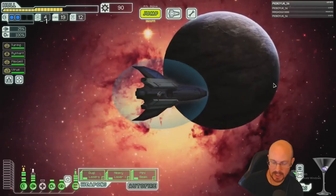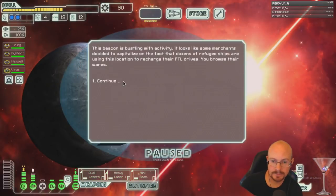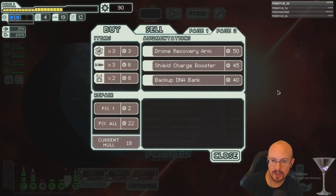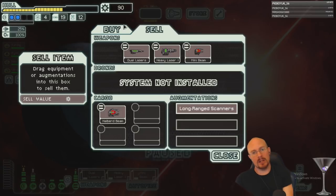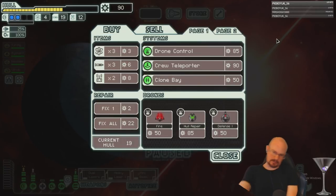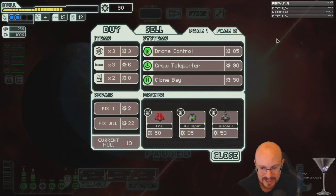90 scrap — let's see what's in this store. We get a Flak 1, a hole repair drone, a drone recovery arm. There's a teleporter. I could get teleporter if I wanted to try that strategy where I get teleporter and hacking.